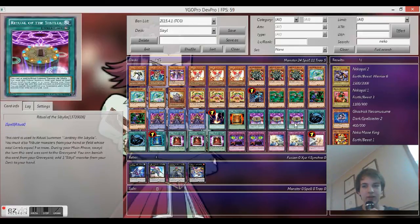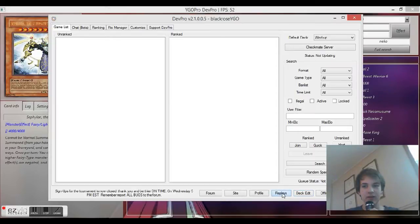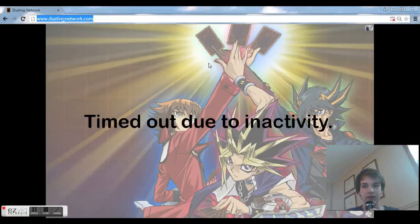If you want to spam ritual monsters, you can just use Magician of Faith to spam the ritual spell. Also, spamming draws with Skelegal is really fun. This deck's really fun — I guess we'll show you a replay real quick.